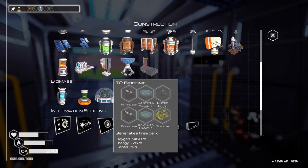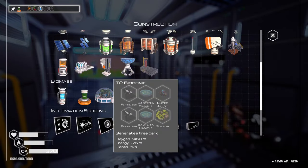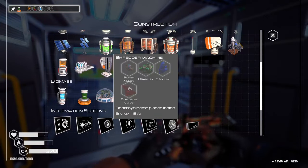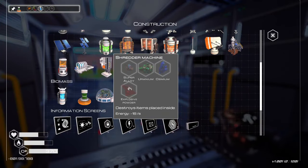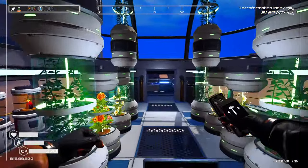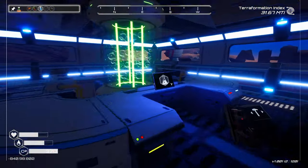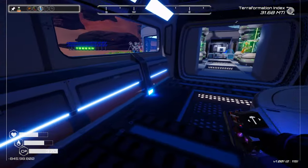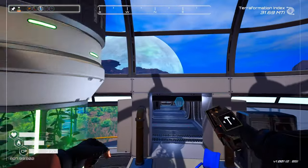Let's see, we can try this. No, we can't, because we don't have bacteria and not enough fertilizer. What else was there? This thing — shredder machine. Destroys items placed inside. Can't do that either. Because explosive powder... I don't know what it takes. Oh, we can make that. Finally, a use for sulfur.